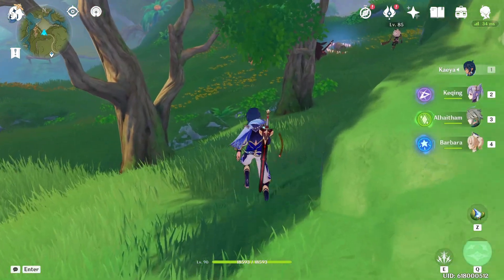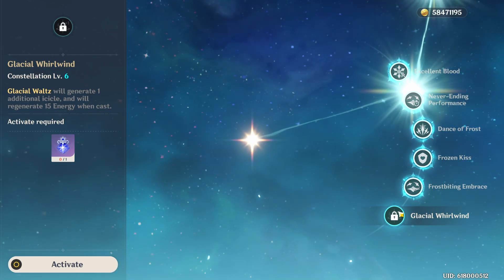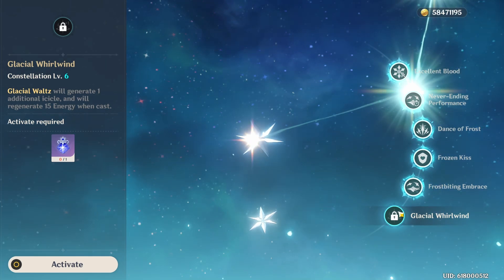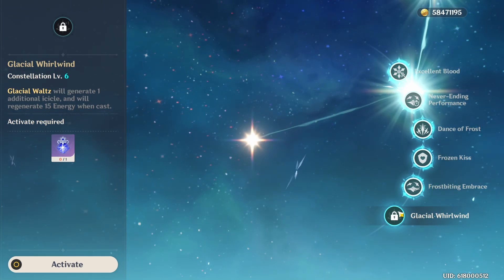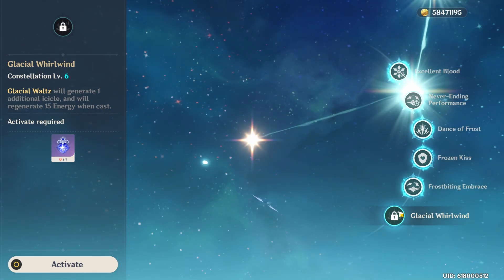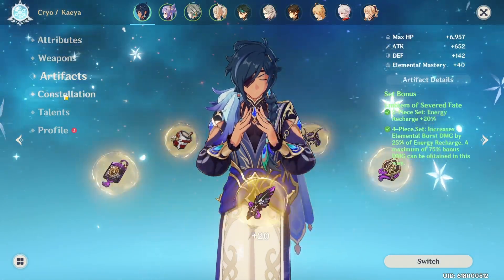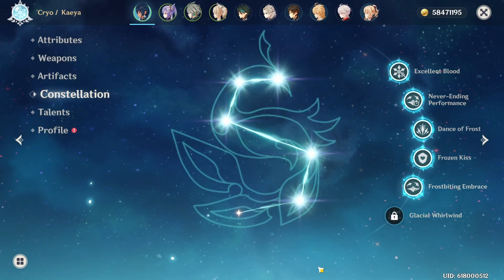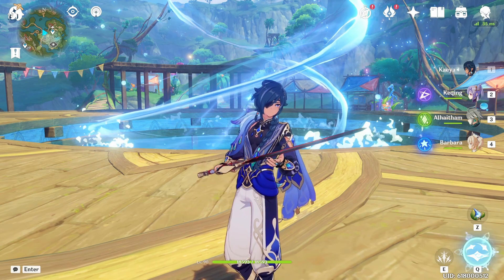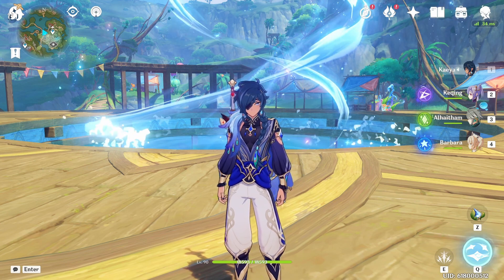At this point, Kaeya basically needs zero energy recharge, which means you build him 100% with attack and damage. This makes Kaeya an absolute monster at dishing out elemental burst damage, which makes Emblem of the Severed Fate one of his best artifact sets. His constellations are super expensive to get, but if you do get them, they are effective outside of C1 which is super niche, and C4 which is honestly complete garbage. All other constellations are pretty decent, and some are actually broken.